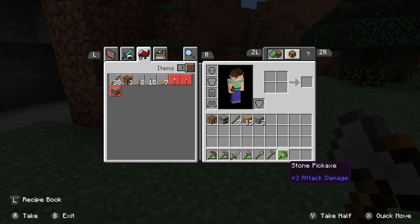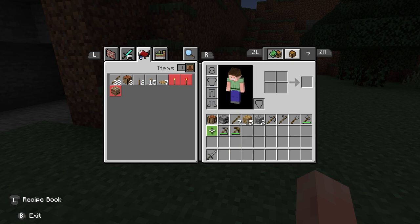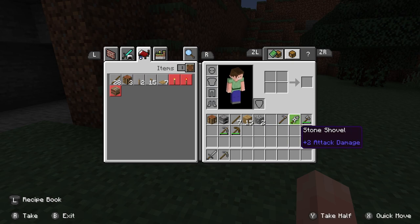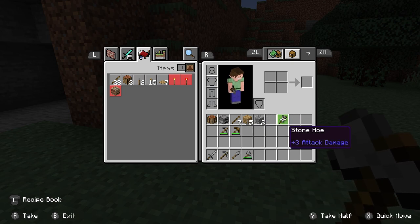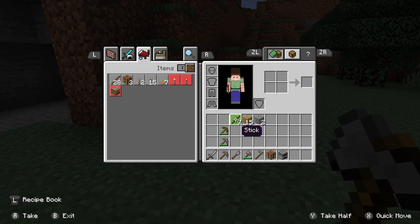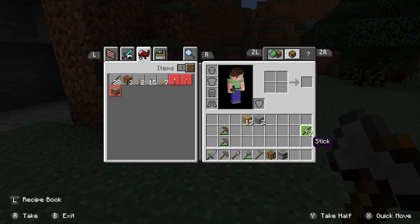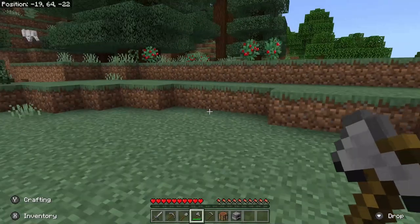Let's take everything out of our hotbar and into the inventory, then put them back in order. Sword first, then pickaxe, then shovel, then axe, then hoe. I like to have the backup pickaxe above the regular pickaxe, and then the wooden one as the backup-backup. We'll need slots for food and torches soon — we don't have either of those yet, but that's okay. Sticks go here for now.